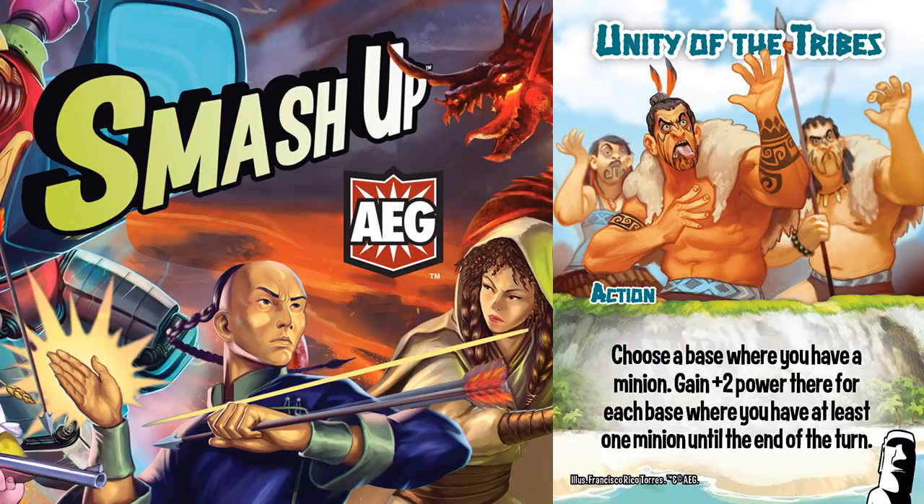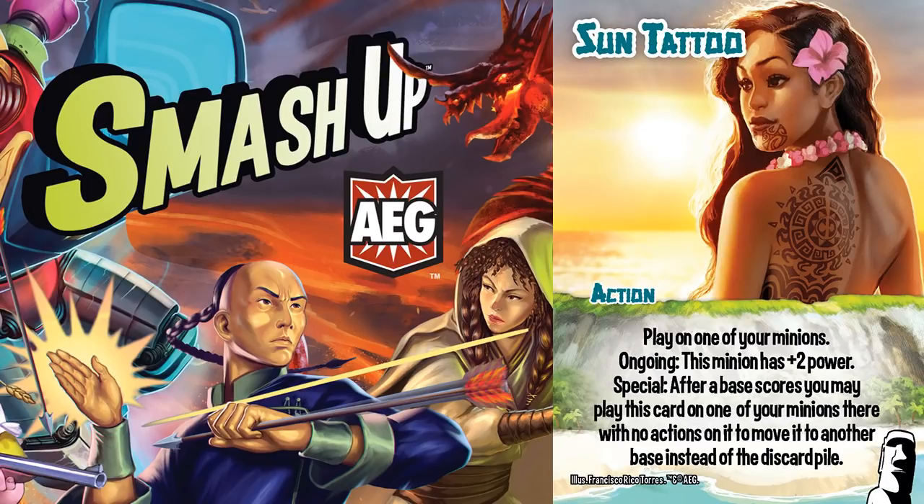It provides context to Unity of the Tribes. Spread out your minions, pick one base where you have a minion, gain a bunch of power there, and send that minion into another base to break that too.